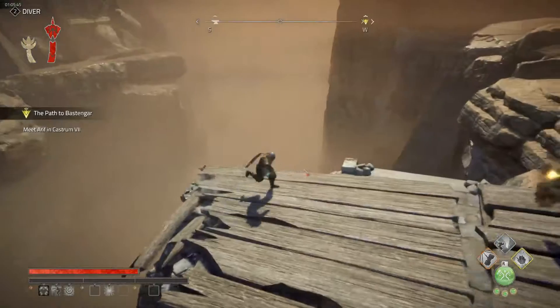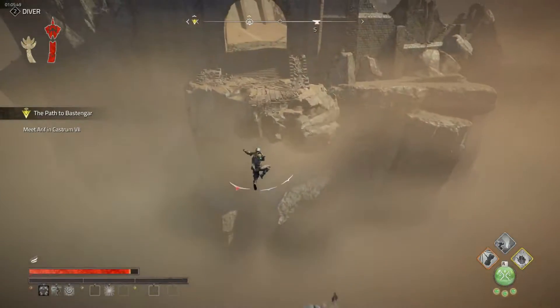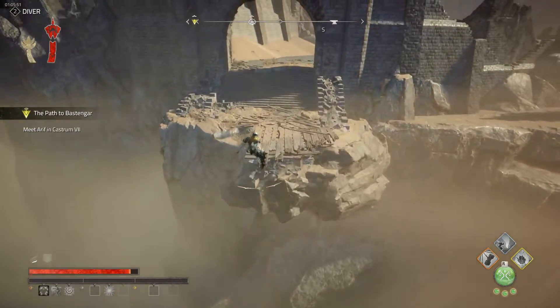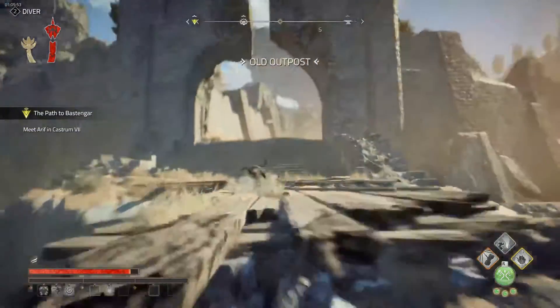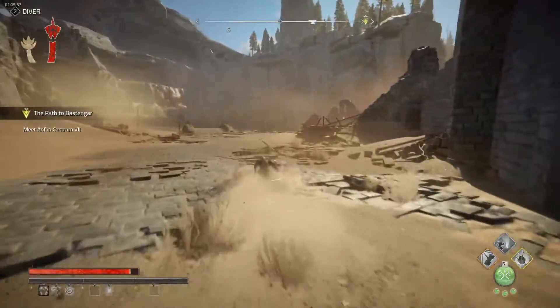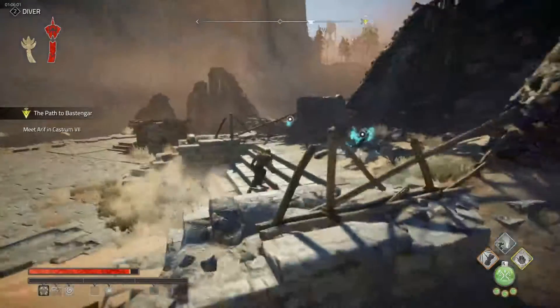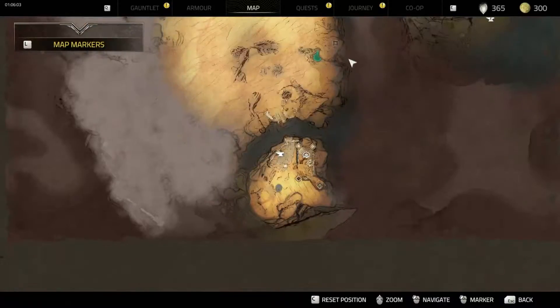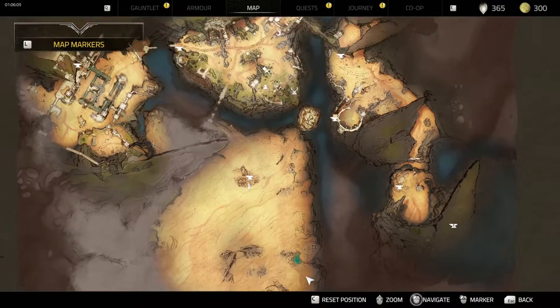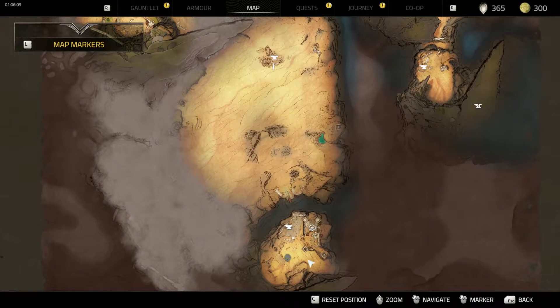Let's see this little castle area. Want to make sure you're sprinting — I am not. And then use your two dashes, land over here. It's called Old Outpost. There's an anvil location right up here to the right.